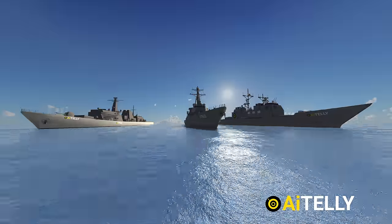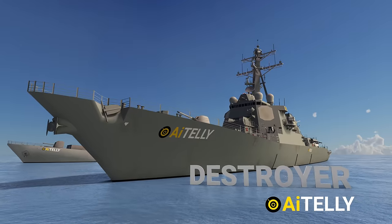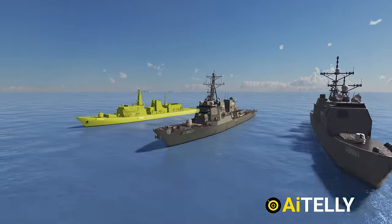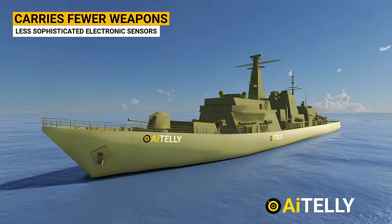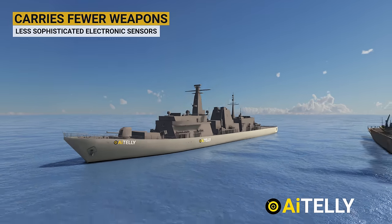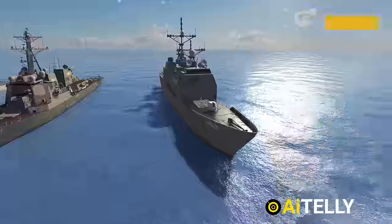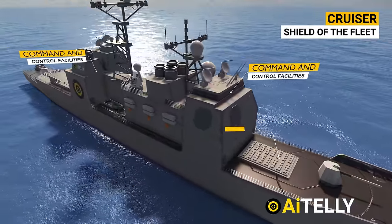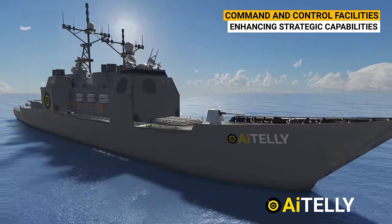In today's navy, there exist three distinct types of surface warships: the frigate, the destroyer, and the cruiser. The frigate, being the smallest of the trio, carries fewer weapons and less sophisticated electronic sensors than its larger counterparts. Cruisers play a pivotal role as the shield of the fleet — they surpass destroyers in size, accommodating additional command and control facilities, enhancing their strategic capabilities.